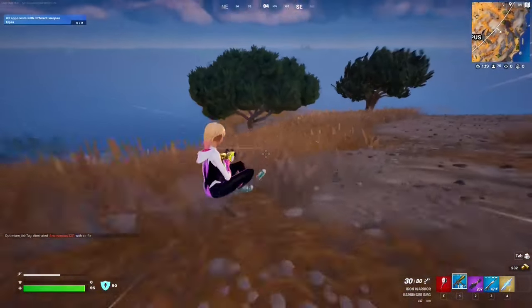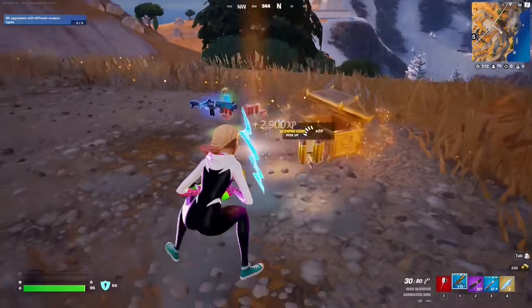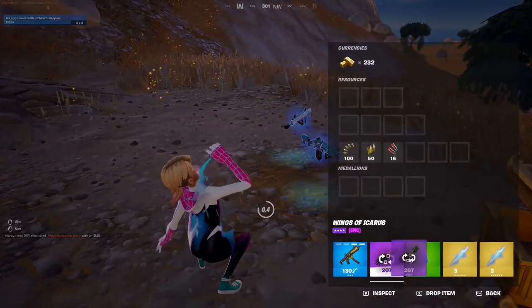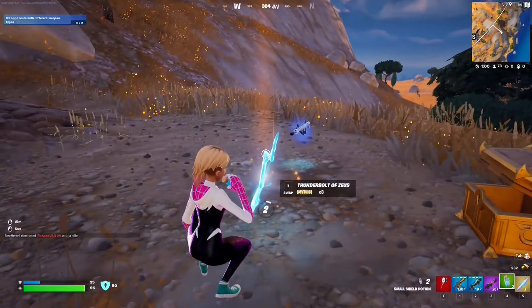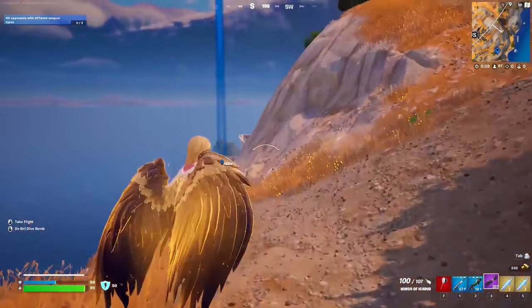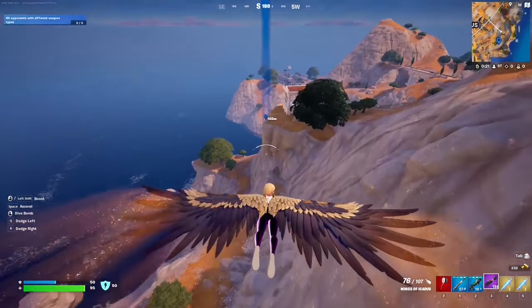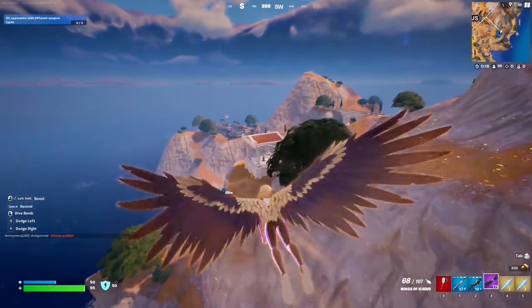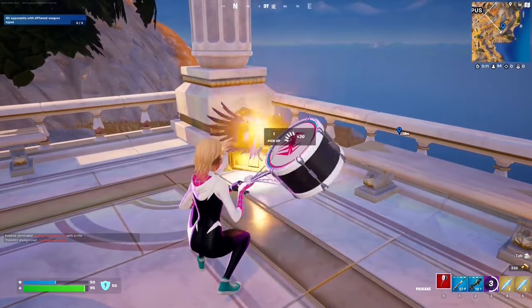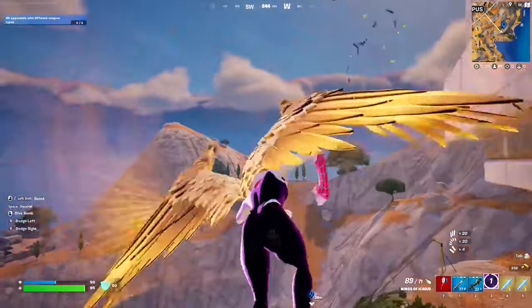The second chest is at this edge right here — that's two mythic weapons now. You can hold multiple charges of Zeus by the way. Location four is on this little cliff; we'll use the wings to get there. These Olympus chests don't really show on the map, so you have to be observant. Sadly this one didn't give us a mythic weapon, but you get the idea — just keep flying around.